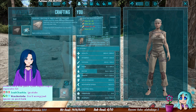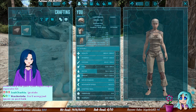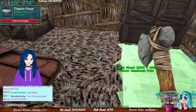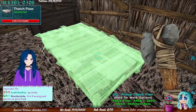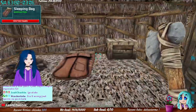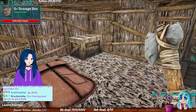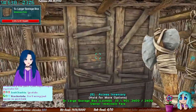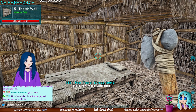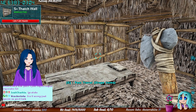The simple bed requires 30 fiber, 40 hide, 80 thatch, and 15 wood. You can place the bed in your house — on official servers it won't snap into place, but with mods it will. That's a little starter house to get you going — you have shelter and storage. Thanks for checking out today's video, see you tomorrow!